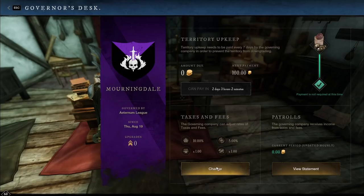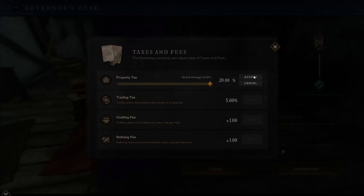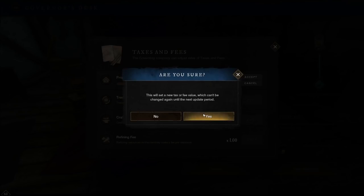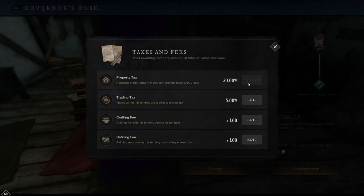If we take a look at the taxes and fees section, this is where I can set the taxes. There's a 24-hour window on this, so if I jack this all the way up to 200% property tax, it will also show you a global average of what everybody sets theirs at. You can also lower it all the way down to a minimum of 5%. It'll ask you — are you sure you want to do this? You won't be able to change it until the next period update. So we'll go ahead and do that. You can see it's now in place.